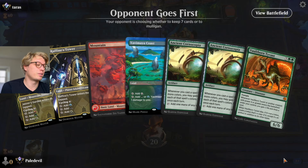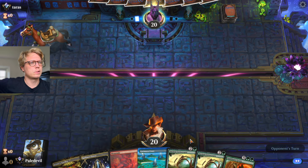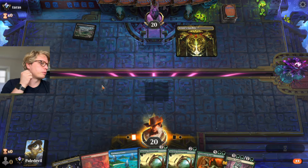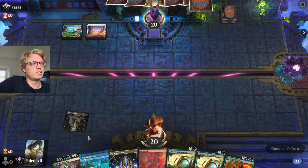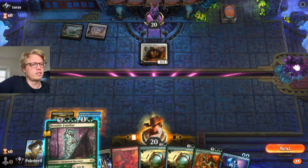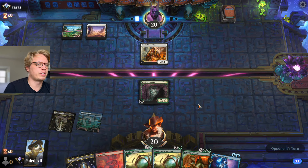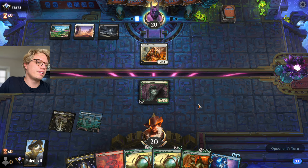Opponent gets to go first. We have the land and the Cornucopia, can eventually get our Tyrant, and I think we're gonna be fine. Okay, we found our Bramble Familiar at least — we can ramp a bit more so maybe we can get our Tyrant out pretty quickly. Tenth District something. Let's try to ramp while we can — Jace cannot be played obviously.